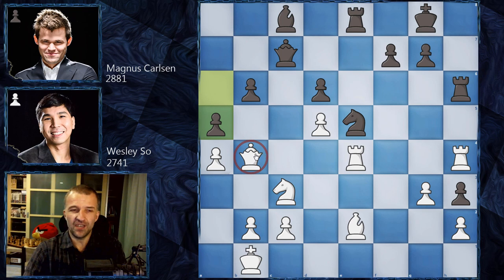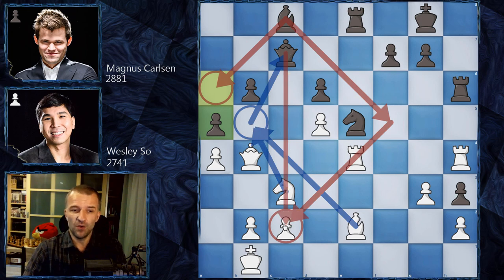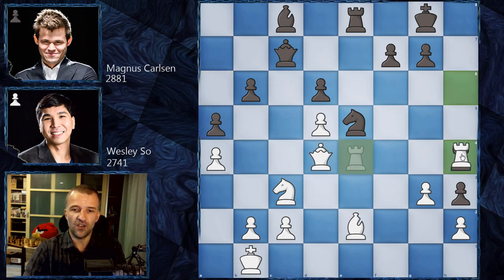Magnus plays a5, kicking the queen. This helps Wesley move to Qd4 but removes the weakness on a6, freeing Magnus's bishop. Magnus's idea: give White the b5 square for the bishop or knight, but his bishop doesn't need to guard a6 anymore and can come to f5, attacking the rook and targeting c2. However, if the knight goes to b5, the c2 attack exists. This is an imprecise move though, as after Qd4, Rh4 appears.